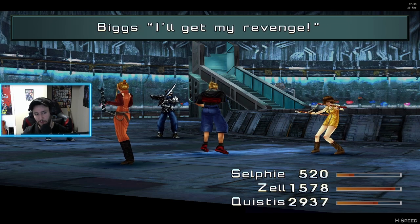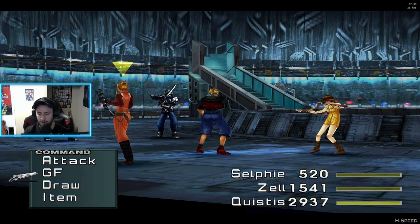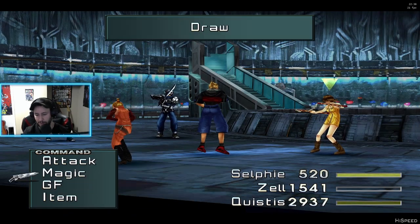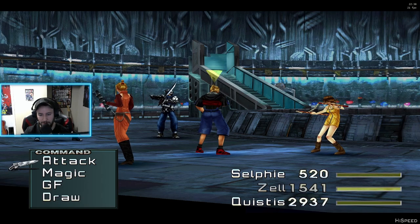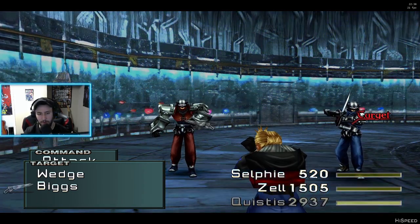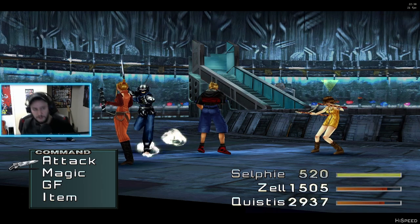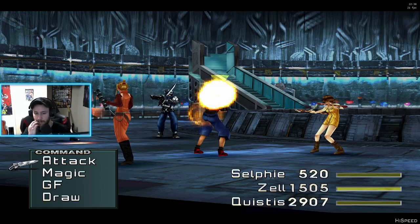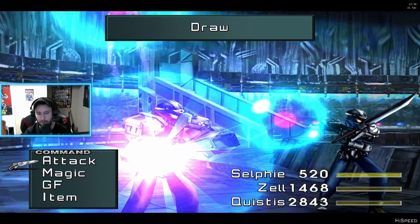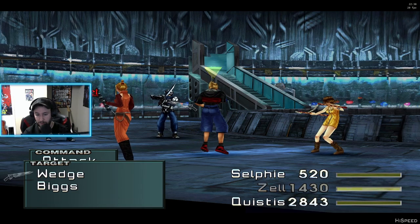I was demoted because of you — I'm only a lieutenant now. I'll get my revenge. We're going to take Haste. I've got to see what this other stuff is. Slow — that's good to junction toward your attack depending on how many enemies are actually inflicted by that. Pretty good to have too. Let me see if we can knock Wedge out of the mix here, because I want to junction Haste and Regen.